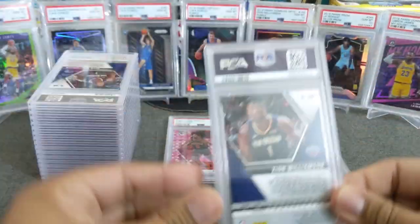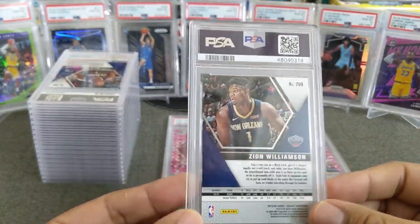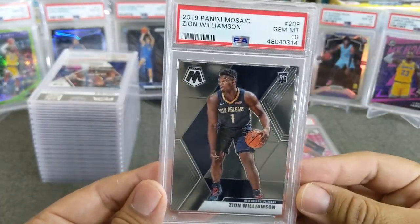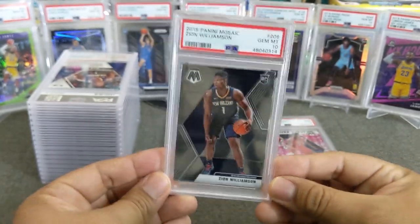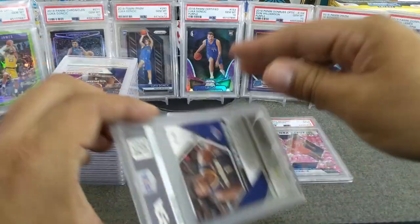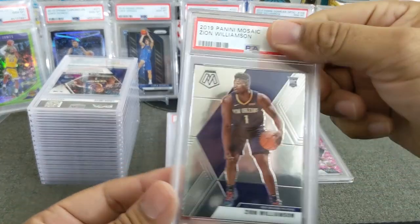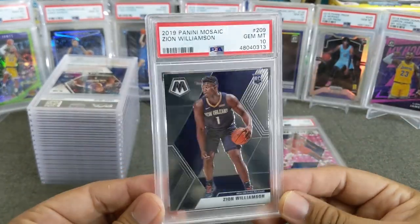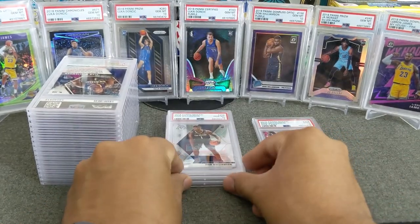Next one: Zion, once again. This one is the base, I believe — yep, base Mosaic. Very nice looking card. We got a 10 — that's two 10s, 2 to 1. Very nice card. And this one is going to look familiar as well — another Zion, 2019 Mosaic base as well, and we got a 10 as well. So that's three 10s — 2 to 1, 9 — off to a great start.